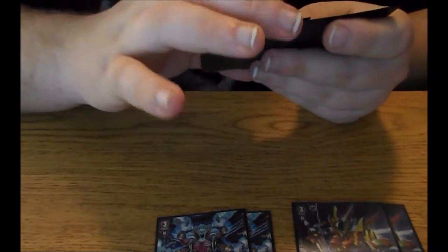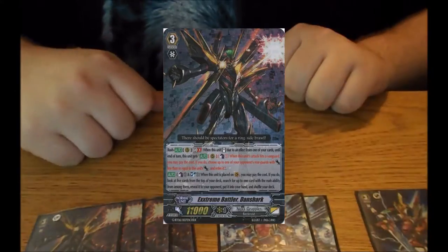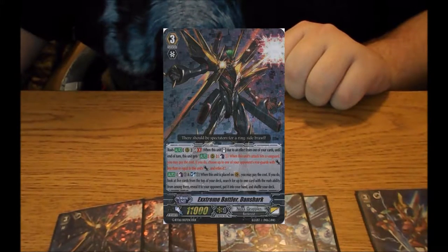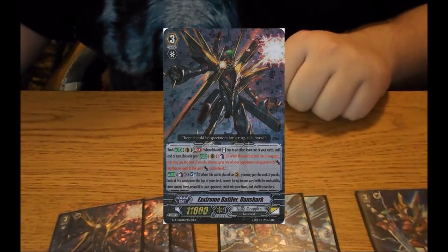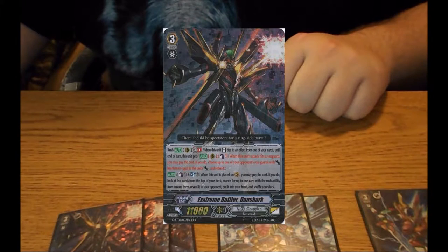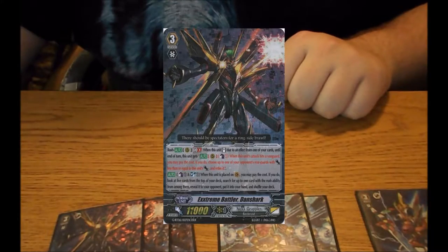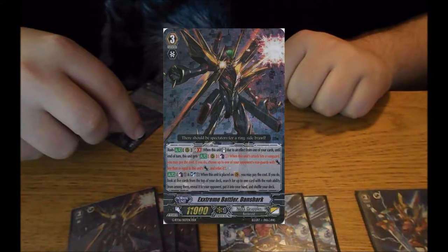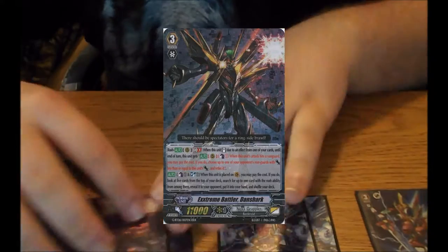I was thinking of the new Victor — sorry. And then I run 4 Dan Sharks. It's another main grade 3 slash rearguard. Its rearguard rush: when this unit stands due to an effect from a card, until end of turn, this unit gets Counter Blast 1. When this attack hits a vanguard, you may pay the cost; if you do, choose an opponent's rearguard and if its attack is less than or equal to this unit's, retire it. Pretty good. It also has Counter Blast — Soul Blast — when it's placed on rear, look at the top 5 of your deck, search for one with a rush ability. Not bad.